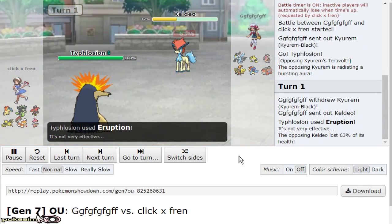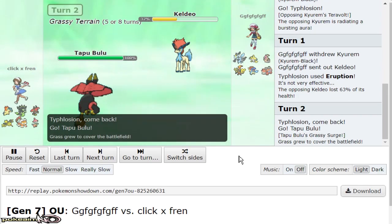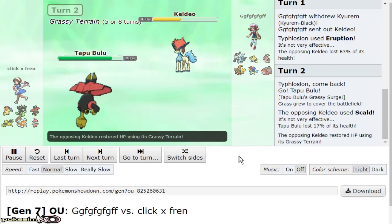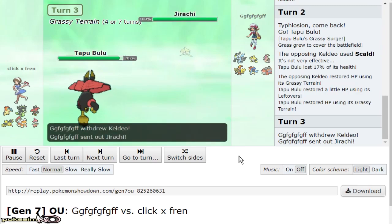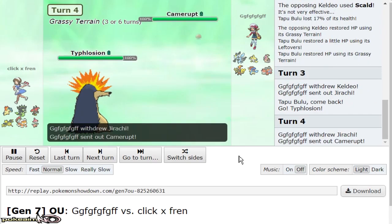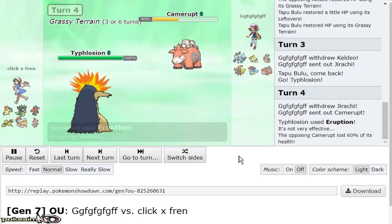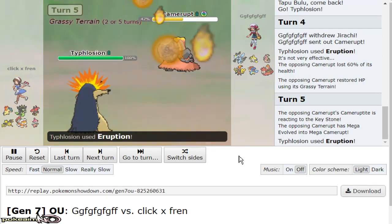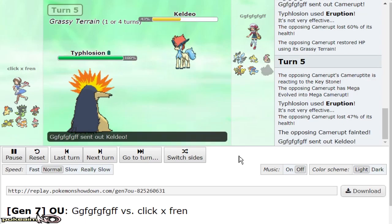I led with Typhlosion and got to click Specs Eruption immediately. He goes Keldeo — 63%. So I switch to Bulu. I don't know if he has Scald or Hydropump — he throws off a Scald. I don't get burnt, and it doesn't really matter because Bulu would always check Keldeo. Bulu obviously invites in Kyurem-Black, so I go back to Specs Typhlosion, click Eruption again. He brings out Kyurem-Black — even with grassy terrain recovery and the Mega buff, Specs Eruption is able to 2HKO it. That's one kill for Specs Typhlosion.